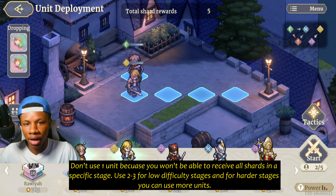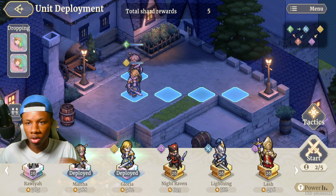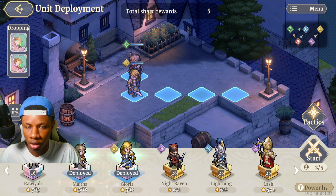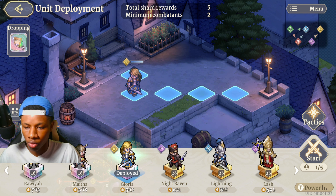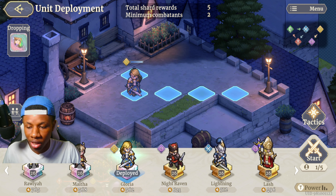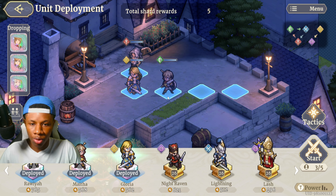I recommend using two legendary heroes, or three if the stage is too difficult. But you don't want to use epic heroes — you want to get as many shards as possible for legendary heroes. What I do is put in Gloria because I want more copies of her. Since Rawia is a legendary hero, getting more copies of her isn't bad either. If the level is too difficult I'll put in Rawia and Maitha — those are the only three units I use.